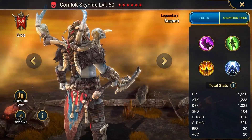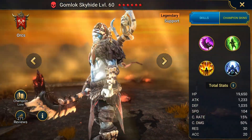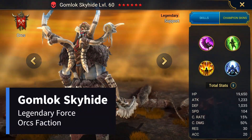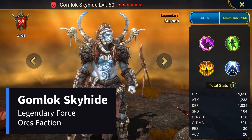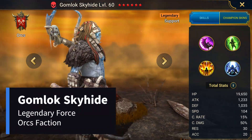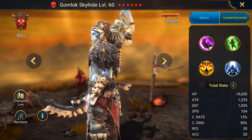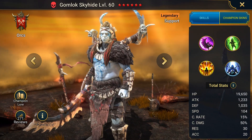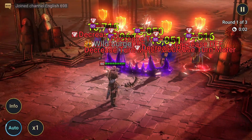Hello everyone, this is Omega Zula's channel, and today I want to show you the abilities of this hero and how their animations look. Gomlock Skyhide is a Force Legendary champion from the Orcs faction in Raid Shadow Legends. He is a cunning trickster who has fought for centuries to protect his treasure, wielding a powerful axe infused with tribal enchantments.